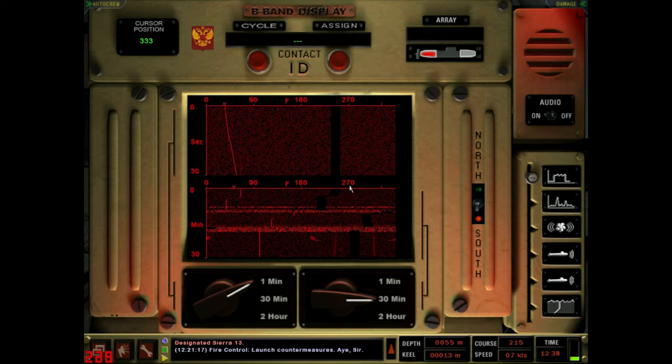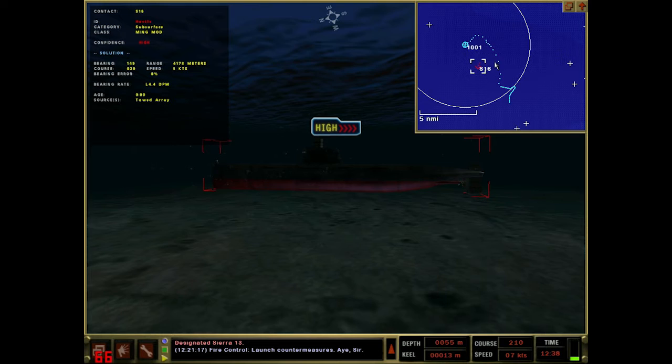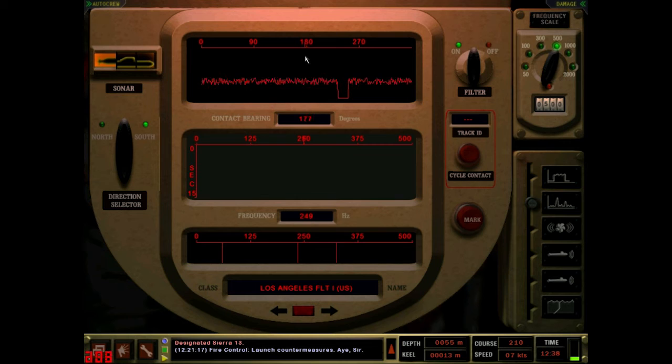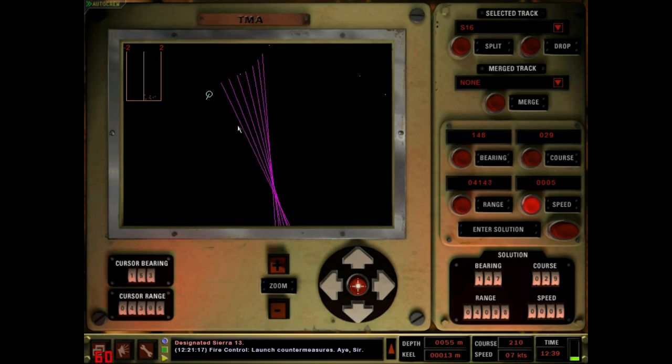We don't have them on the broadband, so I'm not trying to get a firing solution - just trying to get a course for him. Steer course 2, assume a speed of maybe five knots, see what that gets us. It's hard to tell. I think these are very faint signals. That's not our Ming Mod - here's our Ming Mod right here. Bearing is now 152. I haven't been getting much solid data - been maneuvering too much. We're going to wait for this to settle.